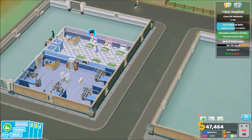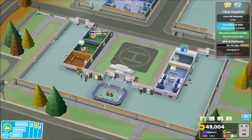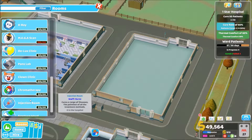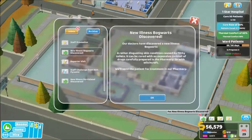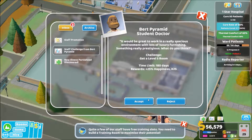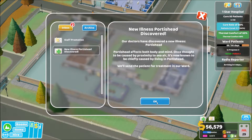We're getting people in the ward, that's good. We need to cure another 48 patients and get that cure rate above 60%, which means we can start building some of the clinics in the other building. Bogwarts has been discovered — we've got a new person coming. Porter's head — a porter's head affects both body and mind. Once thought to be caused by proximity to sea air, it is now known to be chiefly caused by living in a porter's shed. Porter's shed — porter's head. I get it.